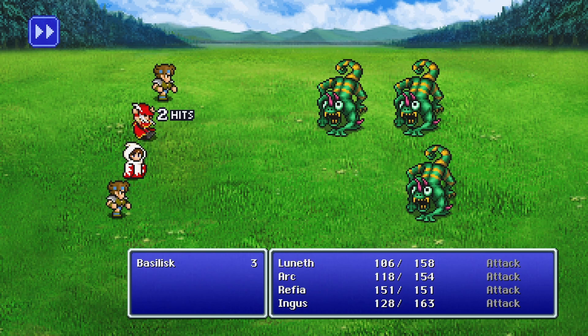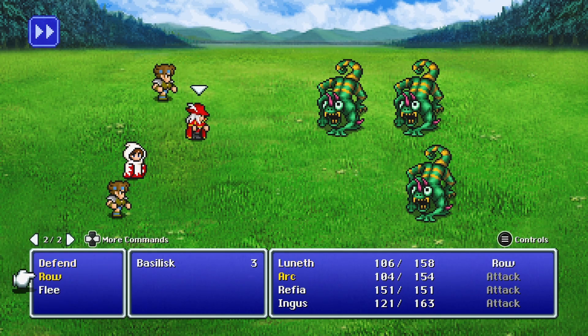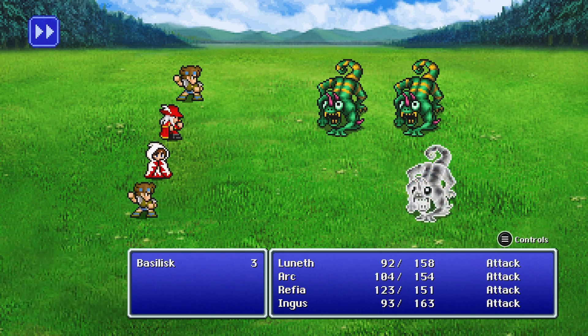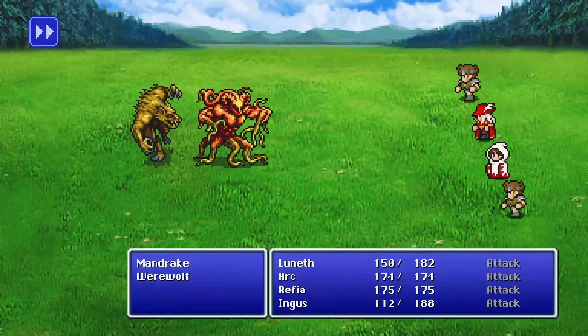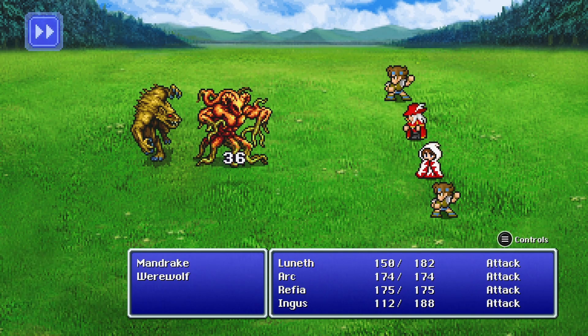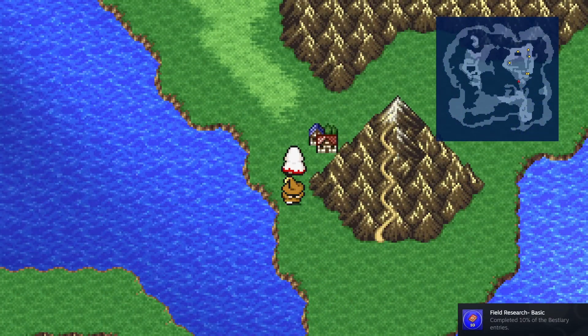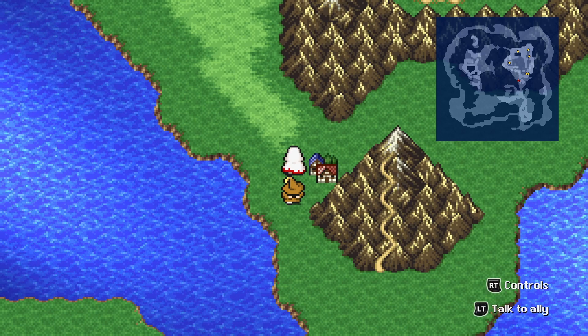Watch out for these back attacks — the enemy will have initiative and your row is inverted, so everybody will be in the back row if they were in the front, and vice versa. Chance of stoning is very low but it does exist. Here's the Mandrake — nothing special, just doesn't show up very often. With that we're caught up on monsters again. We got 10% of the bestiary entries — if you get that achievement, it will tell you that you are indeed where you need to be.